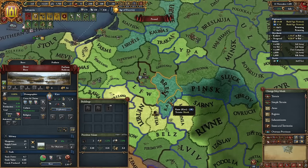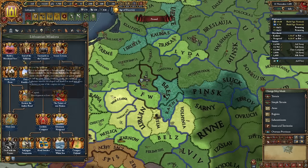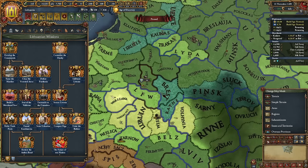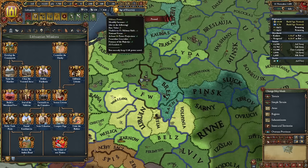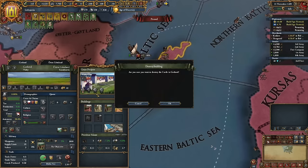Kiev holds some marsh provinces — the terrain is marsh. We need two more of those; we currently have three and will need to develop them. Once we complete Tame the Marshes, when we have leftover mil points, which is basically my current situation, we can continue developing the marsh provinces as there will be no development cost penalty in them anymore.